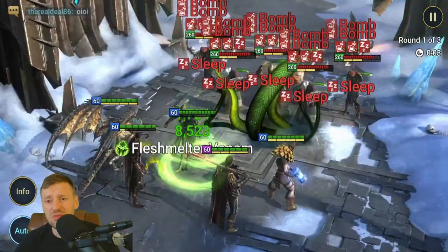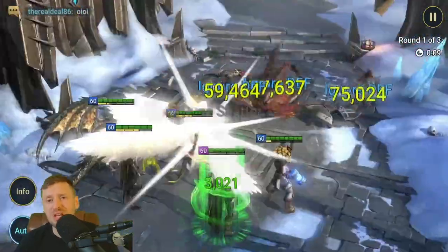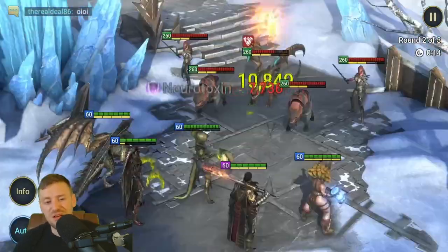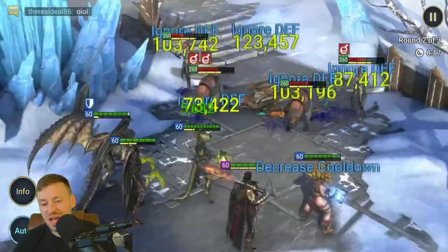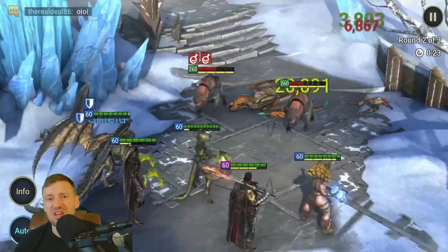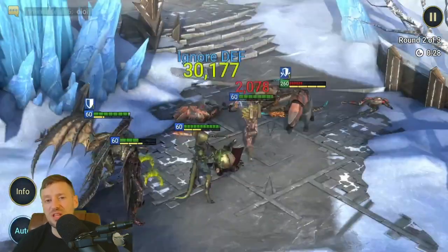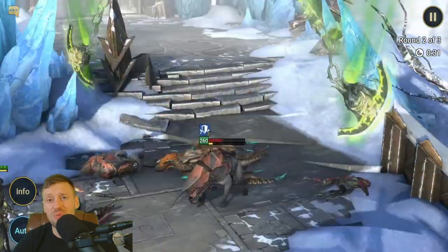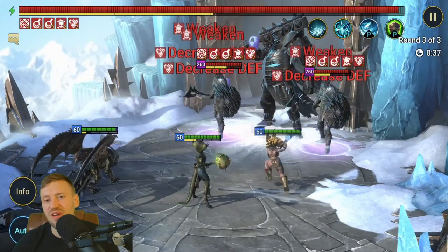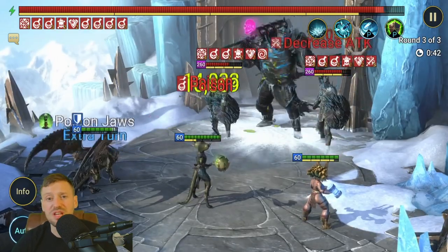For the Ice Golem 20 speed run, Venom Age isn't doing much on the first and second wave — it's literally about the nukes doing all the work. We've got Trunda, Draco, Gaius, and Constantine — all legendaries — but you can use any magic nukes you want. The only ones I'd avoid are Royal Guards; I've found they can trigger a wipe on the boss. We got to the boss in 35 seconds, which is really fast.